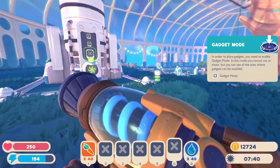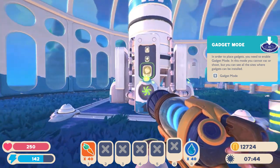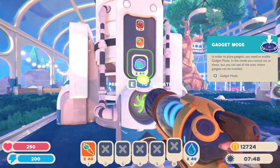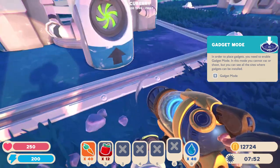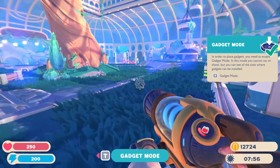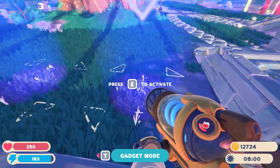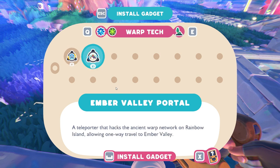You can't assume that you played the last game. Imagine if someone just switched to this game — started this game without having played the other. I know how to do gadget mode. Where should I put my teleporters? Should I put them here? I'm wondering what Amber Valley was. I'm wondering if you could put it right outside or something.